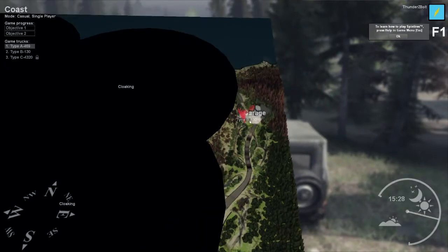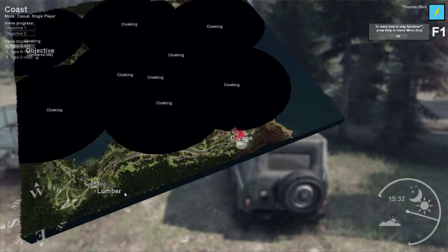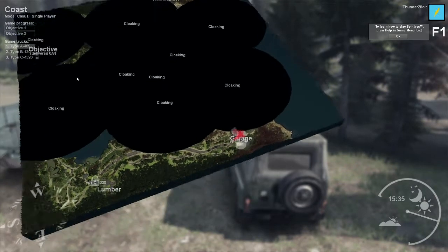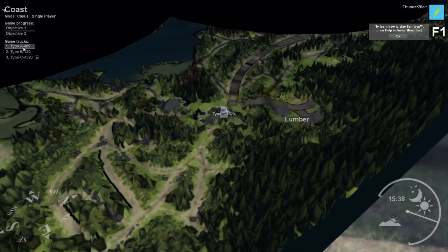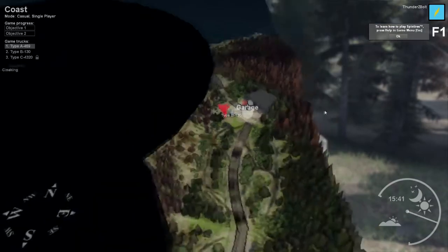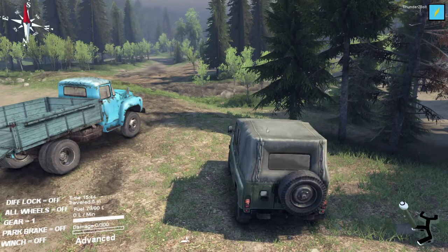So we're at our garage here. We've got two different types of trucks. There's a lumber mill down here with a truck at it. We have to deliver eight up there. There's a whole bunch of cloaking around. We've got our B-type truck here and the C is down here near the lumber mill. Let's close the map. Should I go down here with the truck?